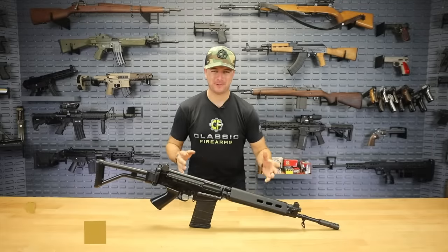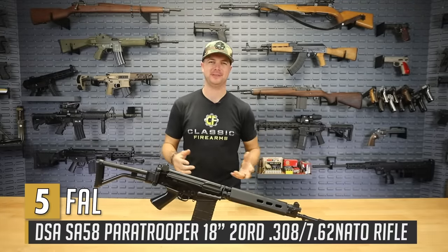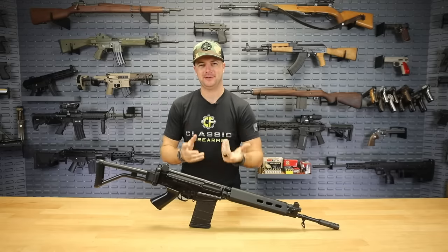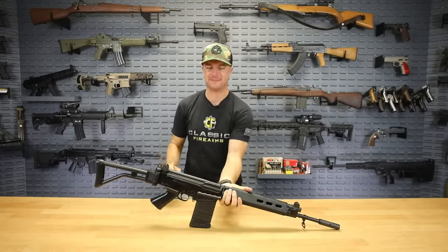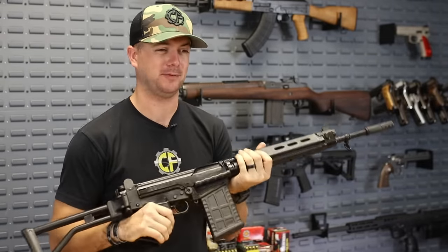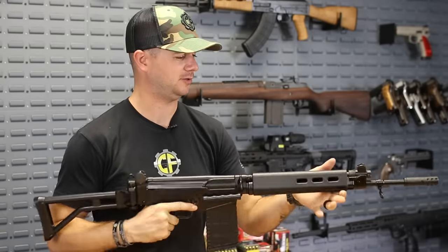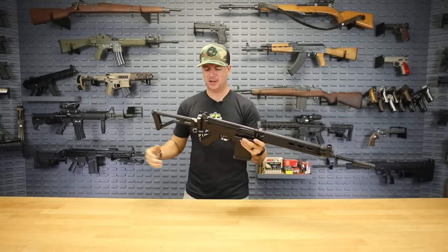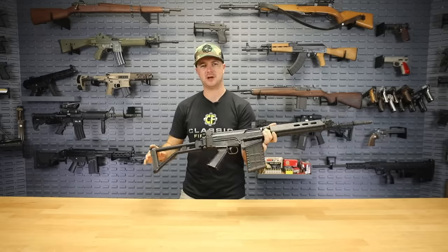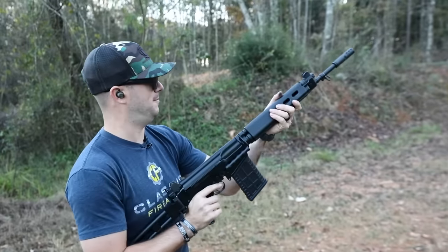Before it got nerfed, the FAL was everybody's CQB long gun to go to. Yes, a 7.62 battle rifle was a great CQB gun in CoD logic. Anyway, the FAL is a great rifle that's been around for a long time. It has a devoted following. This is the DS Arms SA58 Para with a side-folding stock and ultralight 18-inch barrel. Let's go shoot it.